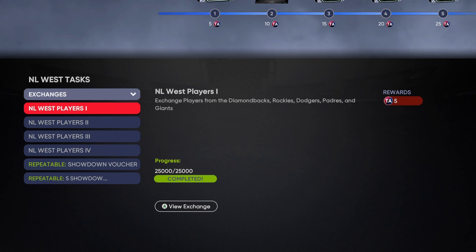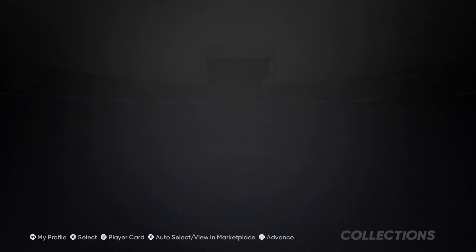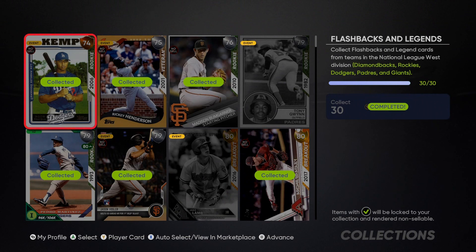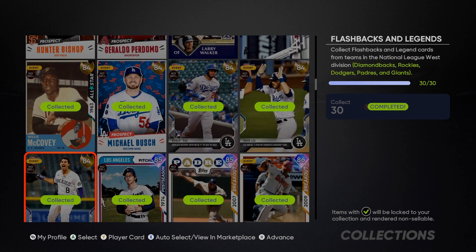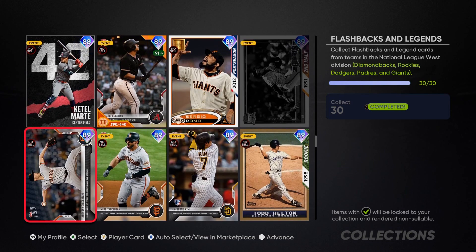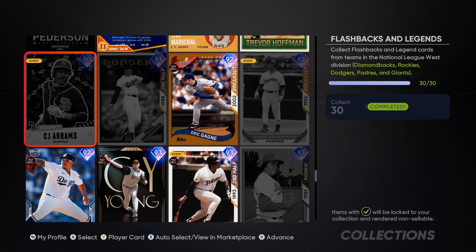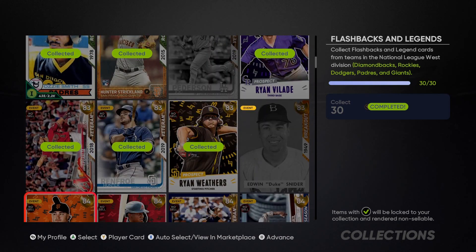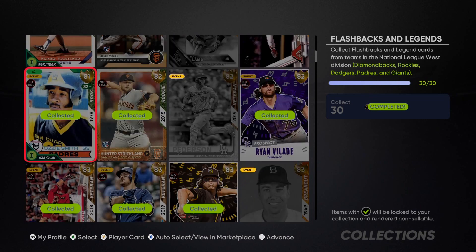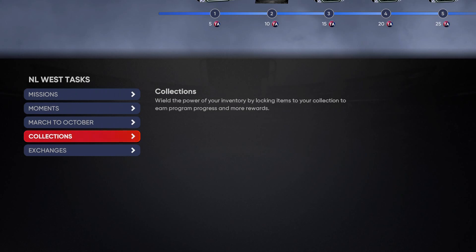The exchanges get you 45 points. Next, do the collections — flashbacks and legends, which also includes monthlies. If you've been playing the game, you should already have all of these collected and shouldn't need to buy any. If you're missing just one or two, go ahead and grab the cheap ones. The prospects go really cheap, so pick those up if needed. This gets you an extra 10 points and brings you up to 55%.